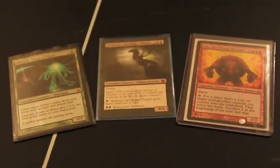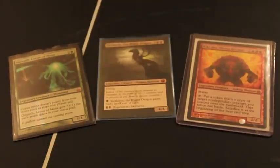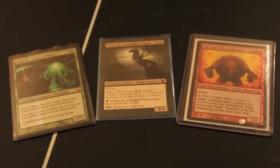Some generals that run aggro: Rafiq of the Many is very aggro heavy, Brion Stoutarm, Thraximundar, Stonebrow, Kali of the Vast, Mimeoplasm — these are all popular aggro strategies, and of course Omnath here is classic for aggro beatdown. Then you have control, where control decks focus on controlling the early game, playing counterspells, preventing combo decks from setting up their early pieces, and preventing aggro decks from overwhelming them.